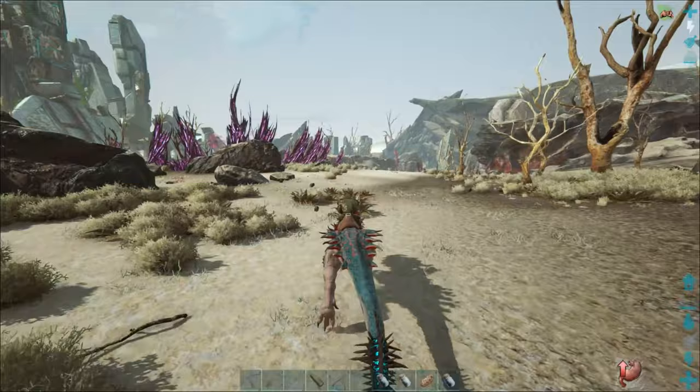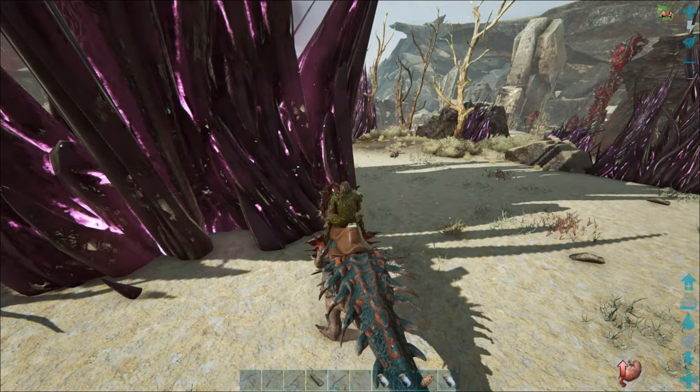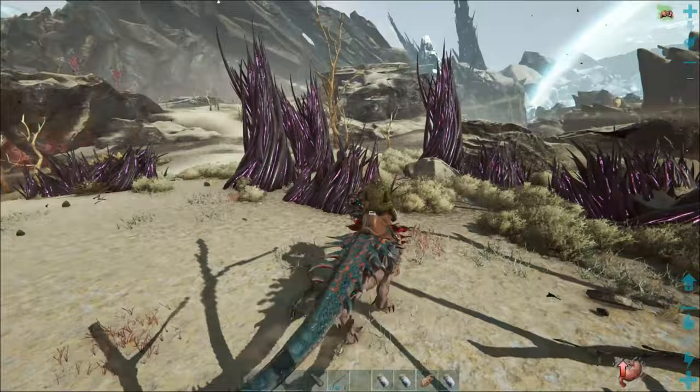It's a wave defense just like the drop pods. Hopefully we'll be able to do it on just the one volanosaur because he is kind of high level for the low level starting stuff. These are the things we have to protect - if we hit those it does damage them, and if the corrupted dinos hit them it does damage them. The main thing we have to protect is this node - we don't want it to get hit at all. Once it's all done we get to harvest these.